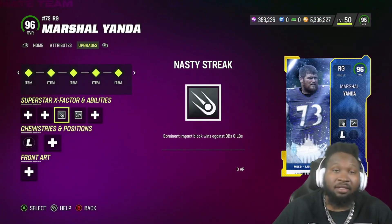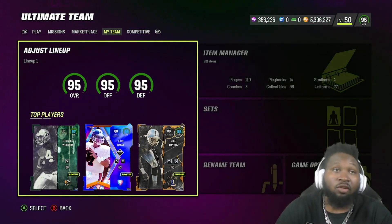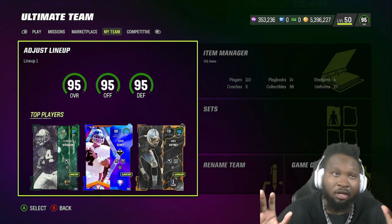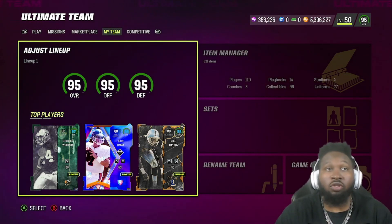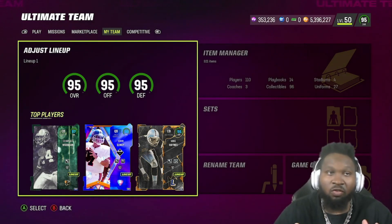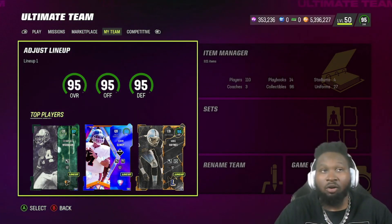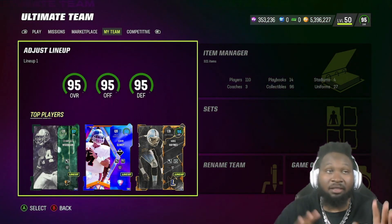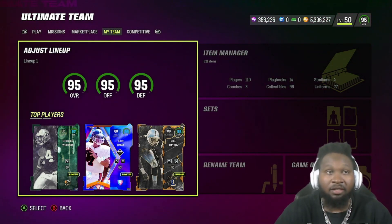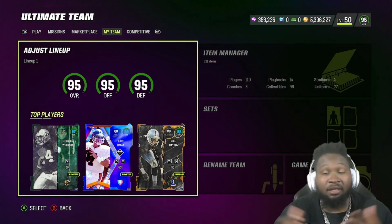This could be a chance that Yanda gets to the second level if people are running dime or three-three — things of that nature. He can get to that second level, blow up blocks, and create big run lanes for us. Joker fam, this is going to be a Mike Haynes slash Amari Cooper gameplay. I already used Cooper in some weekend league games so he seems to be playing fine. Mike Haynes is going to be more so my concern. Also forgot to mention — we do have my Dicker in the backfield, and we went ahead and got rid of Jason Witten. Let's go ahead and see what we can get going.